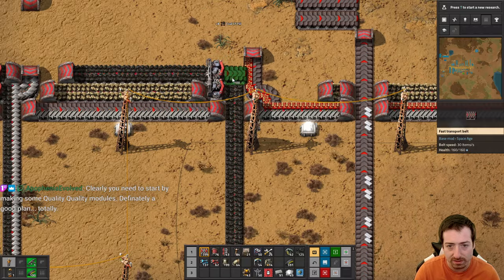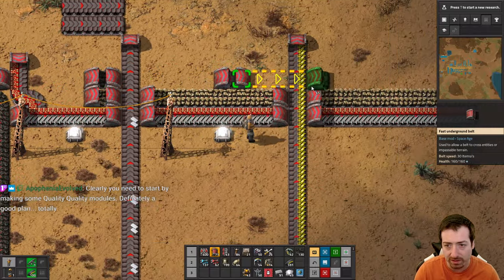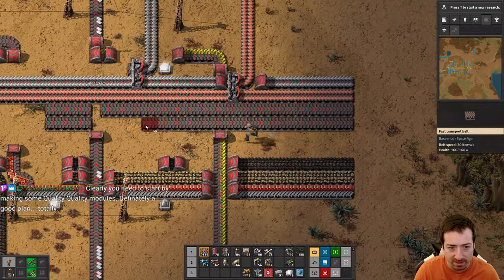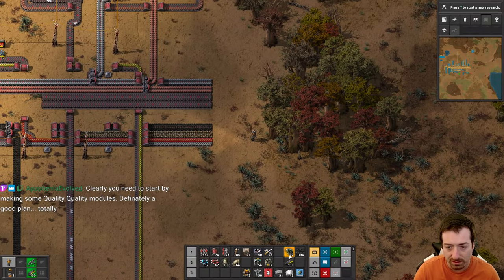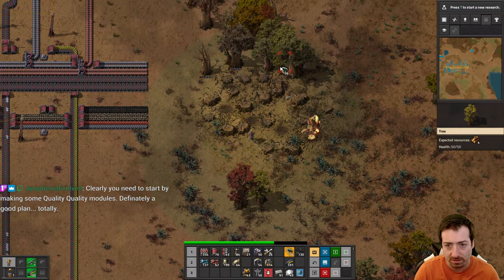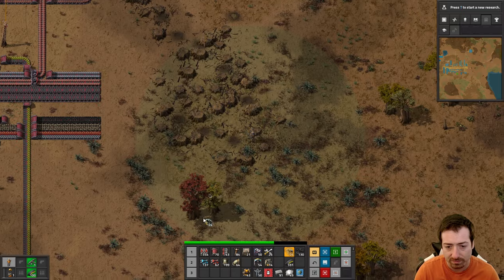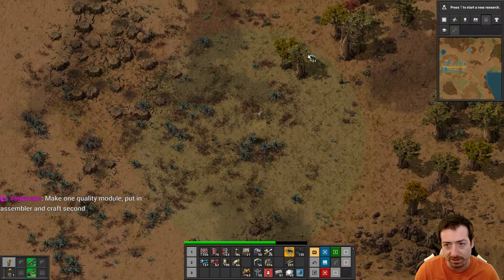This is my bus as it stands. Let's get rid of some more trees here - you are in the way of progress! How dare thee! You've done a good job soaking up some pollution, but you're done now.